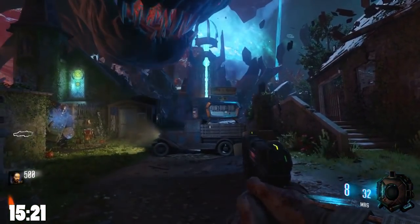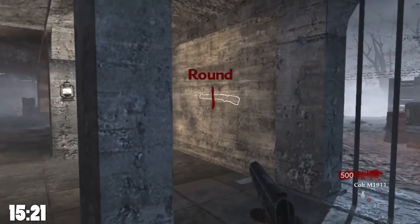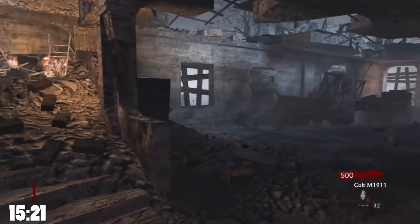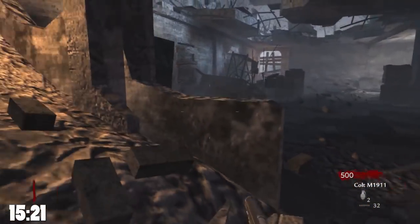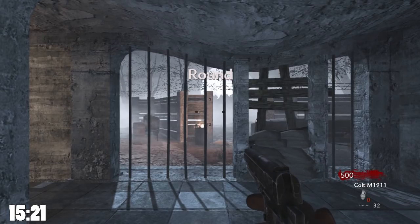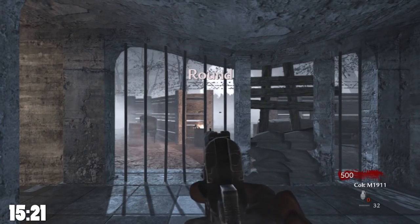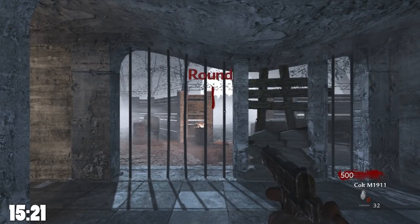I'll start with World at War, specifically Nacht der Untoten. I held down my left trigger at the very beginning of a separate game so that at the exact frame the player is active, the pistol will start to zoom in. But since you can't touch the controller, this isn't directly usable — so something else must appear on screen as a reference.